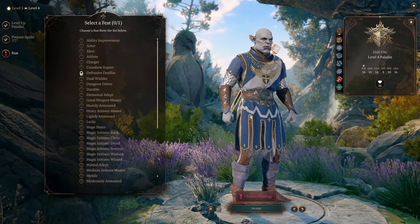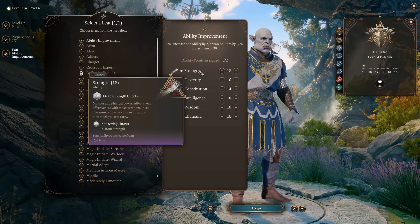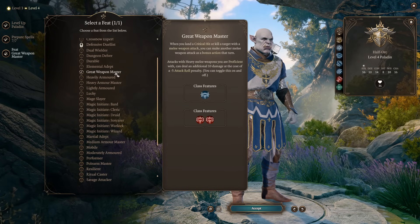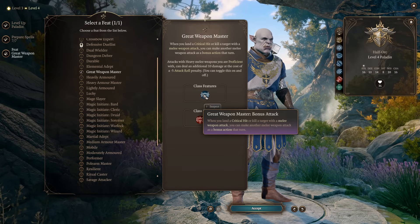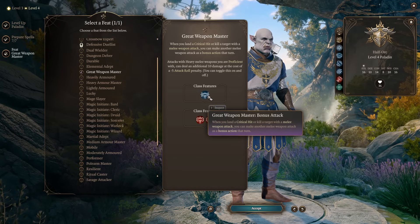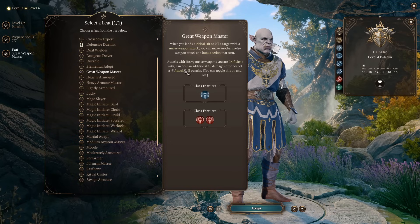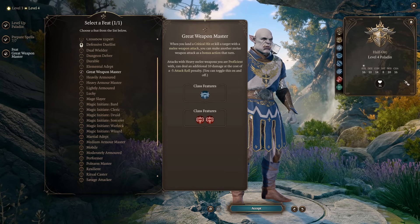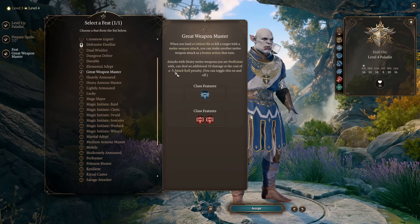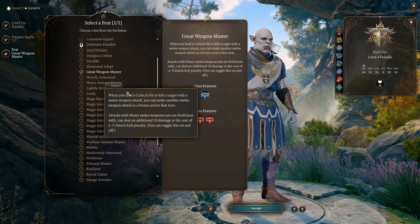At level 4 we're getting a feat — two ways to go. One is Ability Improvement to get more Strength: plus 1 to attack rolls and plus 1 to damage. Another way is Great Weapon Master. This gives you the ability to attack with your bonus action when you land a critical hit or kill a target — crazy ability for a Paladin with smite. It also adds flat 10 damage but sacrifices 5 to attack rolls. We almost don't care about the minus 5 because we ignore it with our divine weapon. If the enemy has high armor class, you just turn it off. I tend to go with Great Weapon Master.